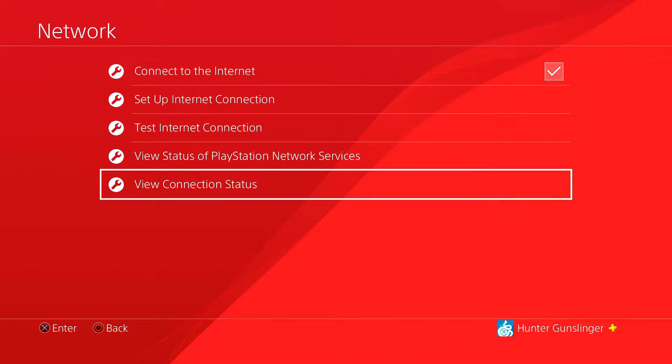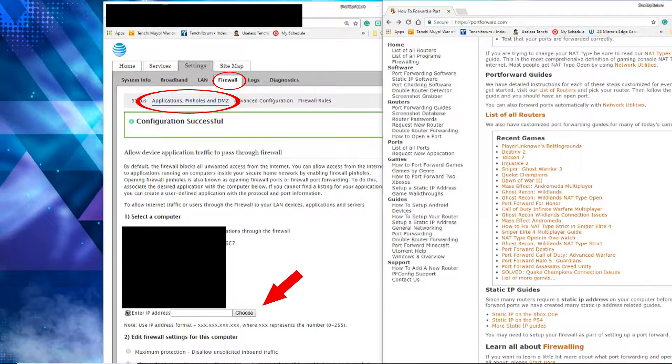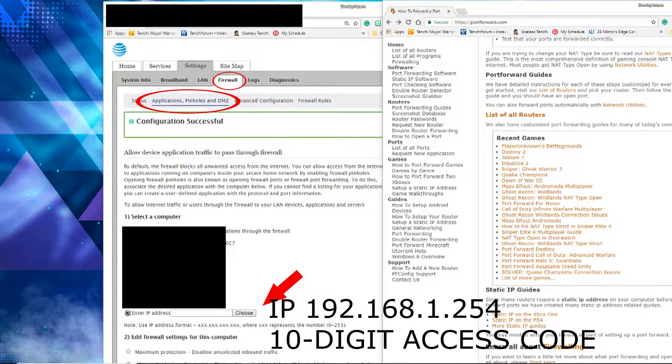Next, go to View Connection Status. This shows your IP address for your PS4 — the things that are blacked out, with the arrow pointing at them. You need to copy your IP address for your PS4. Once you view your connection, copy the IP address — the circle arrow indicates it. Also copy your Default Gateway, because your Default Gateway is your modem. You'll be typing that into your web browser.